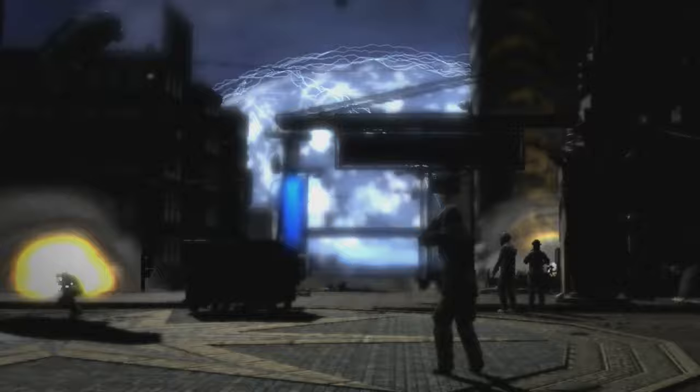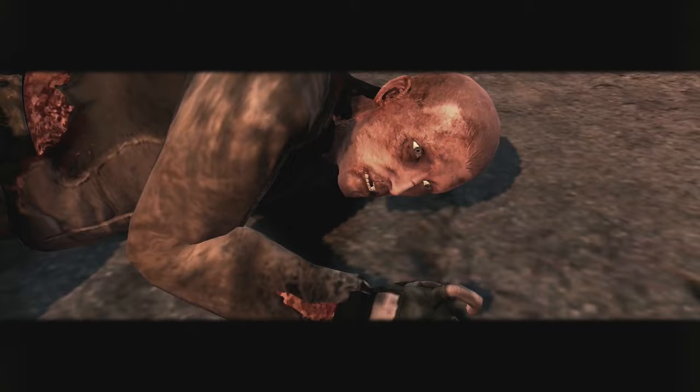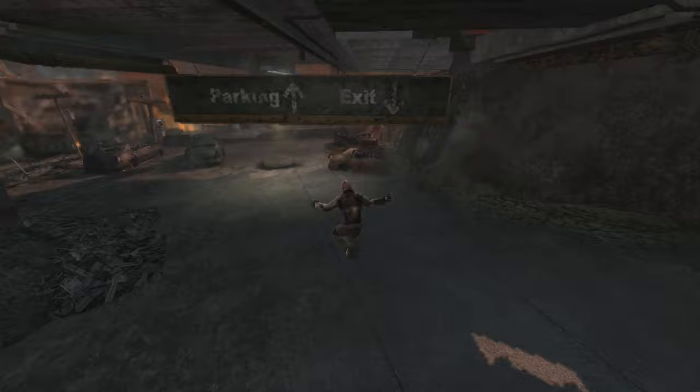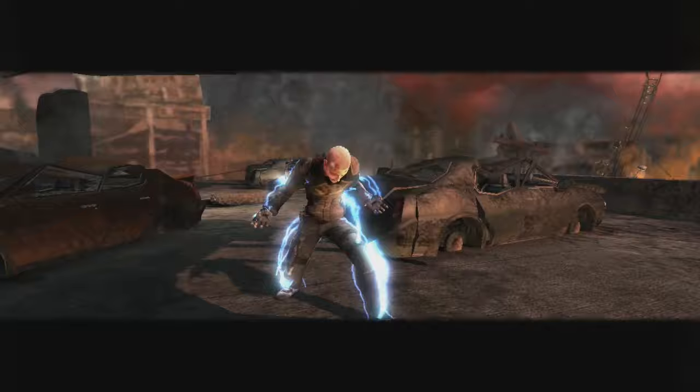We start off with a cutscene. A huge explosion rocks the foundation of a city and people are running. As the camera pans to a helicopter, you witness a blue electrical explosion expanding and engulfing a cityscape. You witness a man waking from the centre of the explosion — this is Cole, who miraculously survived the blast. As we become familiar with the controls and make our way through an abandoned parking lot, we are electrocuted by a junction box nearby. Instead of succumbing to the electrical power, Cole seems to absorb it.